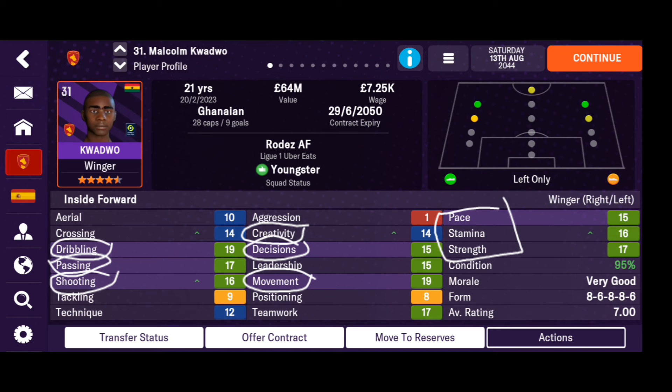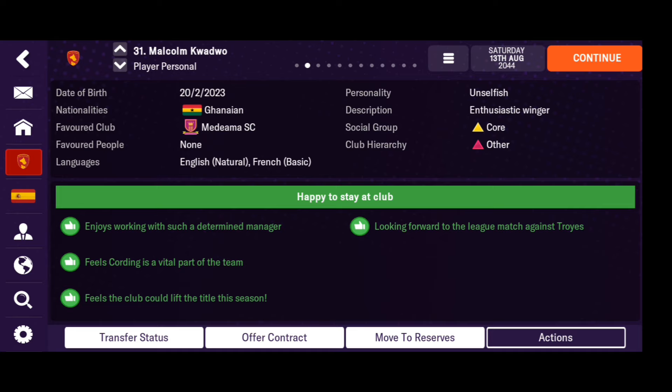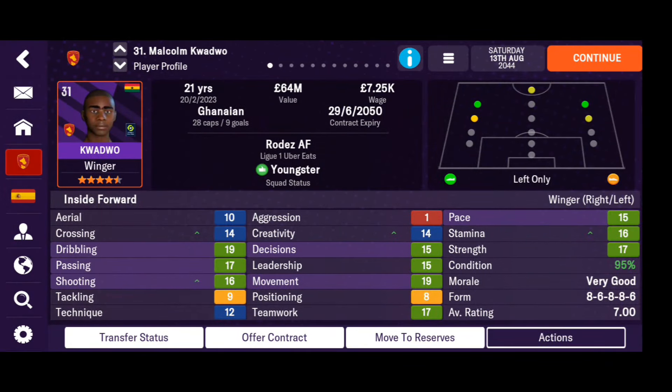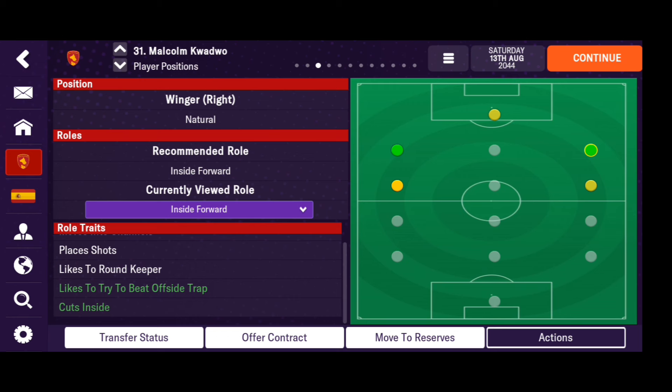Now, personality has to be capable under pressure and hard working. You can tell a player is hard working by their teamwork and stamina ratings — really, really good. When it comes to role traits, look for: gets into position areas, moves into channels, likes to try to beat the offside trap, and cuts inside — really, really important.